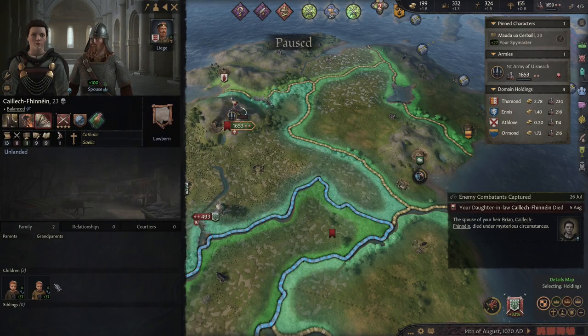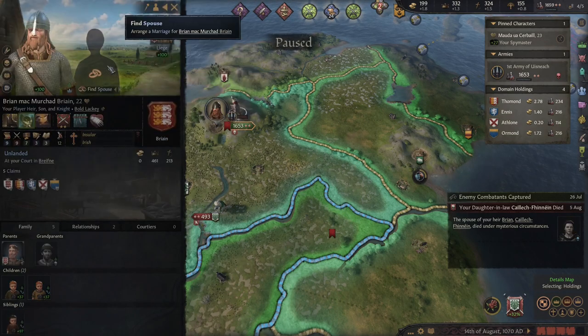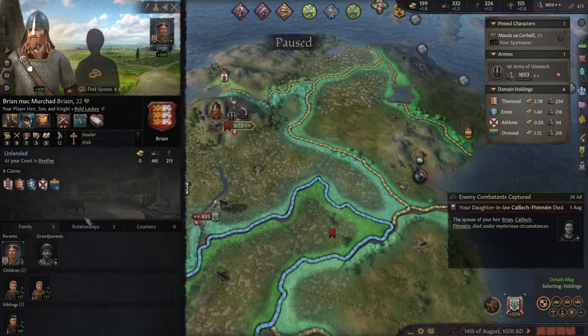He wants a white peace — no. We captured the Mayor. He is wounded. My daughter-in-law has died under mysterious circumstances — she was definitely murdered. Did either of these children get those traits? Oh, I hate my son — I really do.